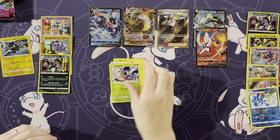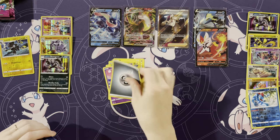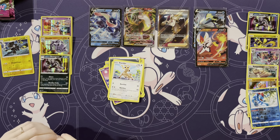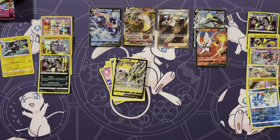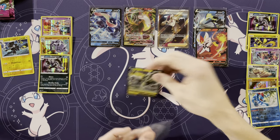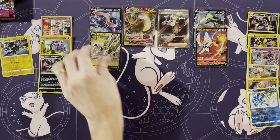Morpeko, Skarmory, Shelmet, Plusle, Munna, Energy, Farewell Bell, Linoone, Stantler, Cross Switcher, and a Bolton V to go with your Bolton V-Max! Get a nice sleeve out here. Bolton V to go with your V-Max.